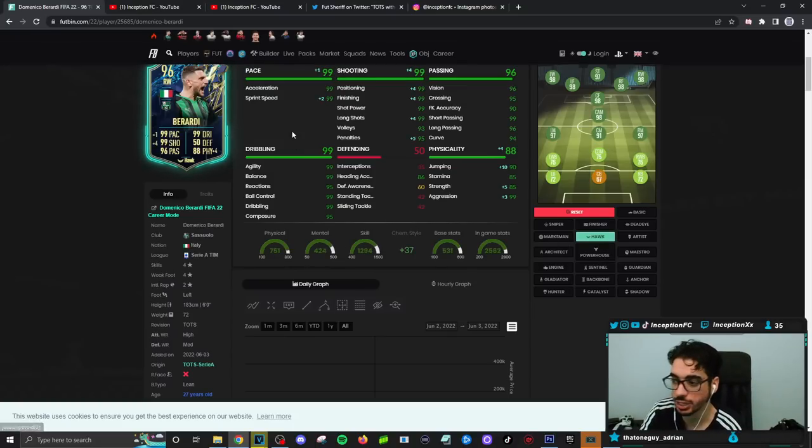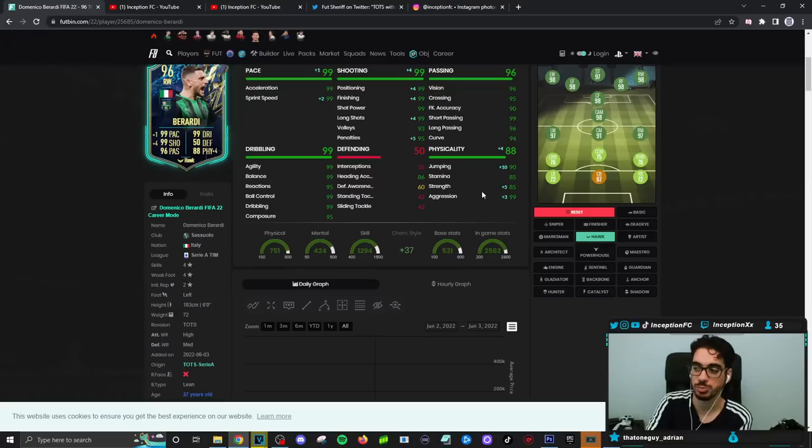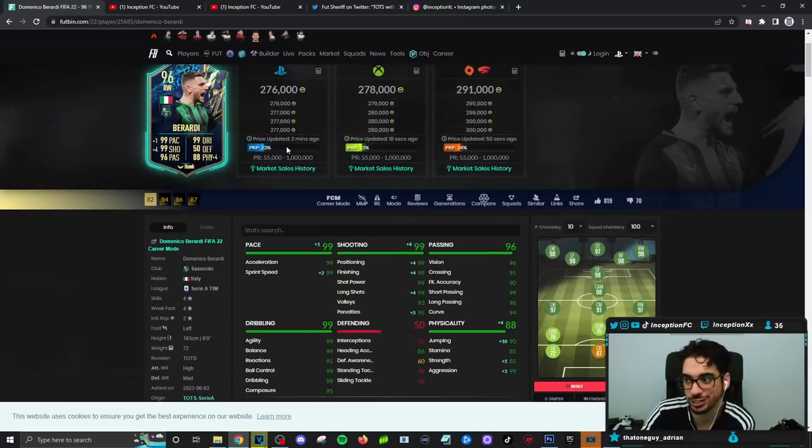We're going to be giving him the Hawk chemistry style because this card is going to be given some physical boosts. We're going to try to make his shooting as perfect as possible while giving him that pace boost as well, because he looks pretty good for an attacker that's around 276k — and that gives you those Italian links, right?